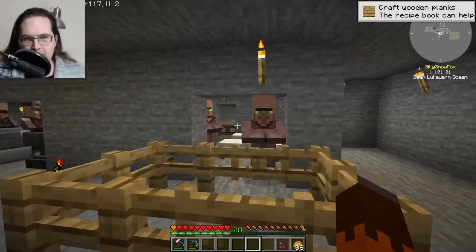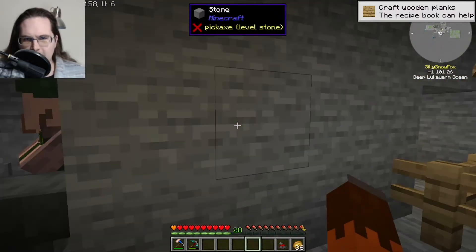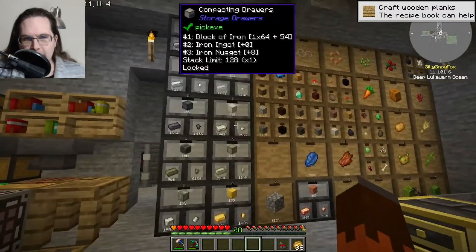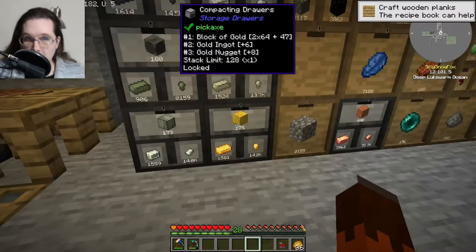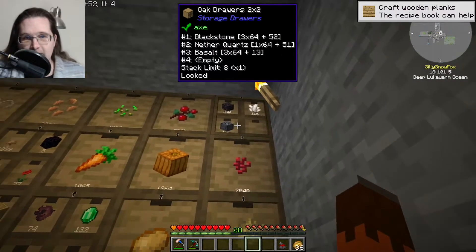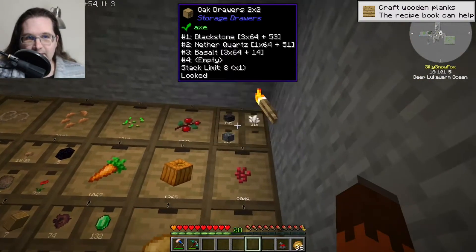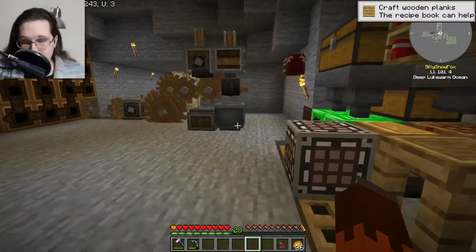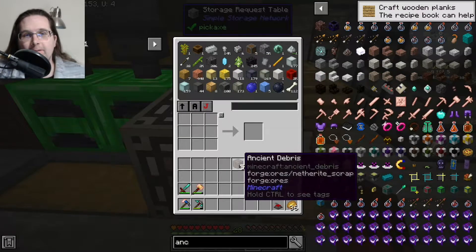I've got a bunch of villagers all in here. I got the iron farm all set up — we currently have 118 blocks of iron, 175 blocks of gold. Look at all the nether stuff. I need to check because I haven't looked in a while — we have five ancient debris. Five of them! You can actually start making some netherite.